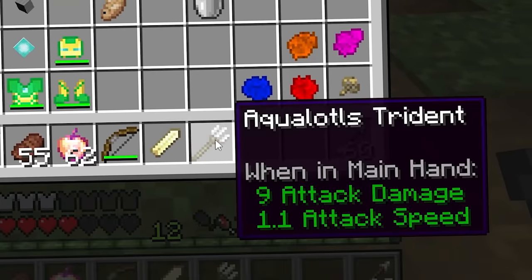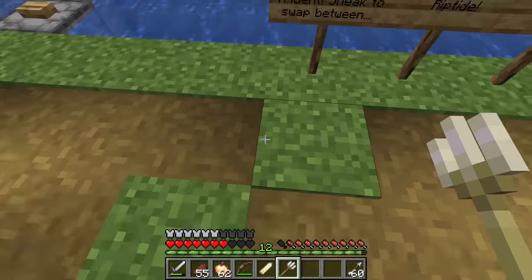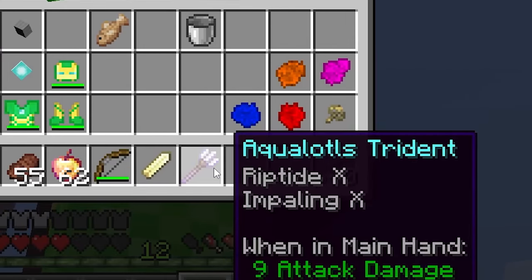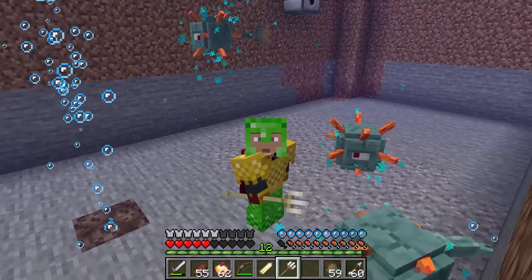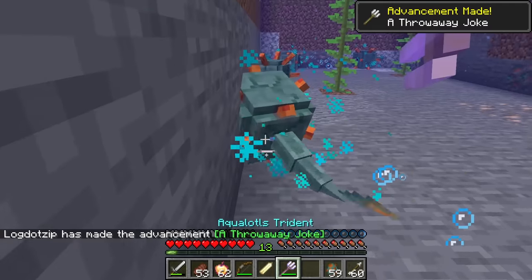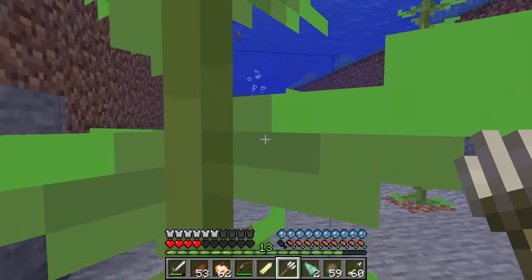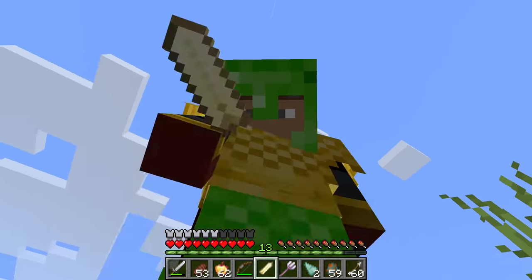We got conduit power, water breathing, dolphins grace, and haste. This trident lets you swap states by sneaking: the regular trident, sneak for channeling, loyalty, and impaling, or sneak again for riptide and impaling. In its normal state, guardians will simply look on and respect - they won't attack. If you go through bubbles you get a crazy speed boost, and if you go through kelp your hunger bar fills completely so you start healing instantly.